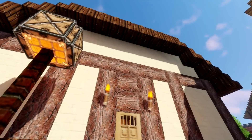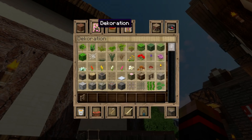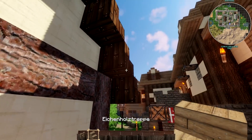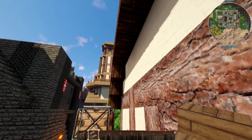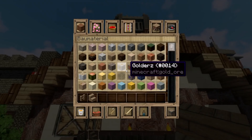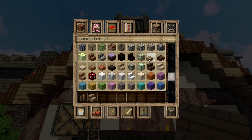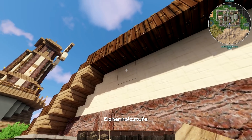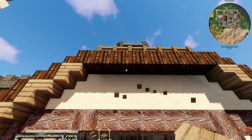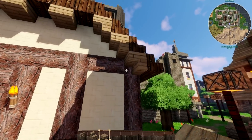Here we can see an error I haven't seen in a long time: roofs that are not lined on the underside. That is basically a no-go. Even my eleven-year-old daughter might build it that way, but at this level it's quite shocking. You could easily vary it and immediately get a completely different result.